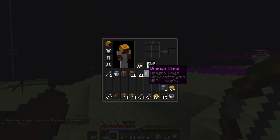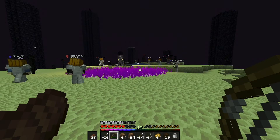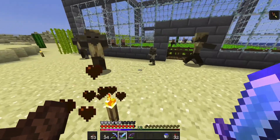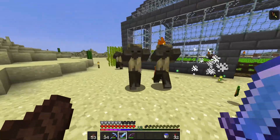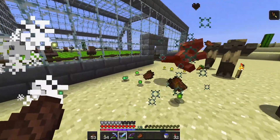We don't have the custom texture for the dragon wings yet because Optifine isn't out, but once it is we will have a custom texture for it and it can't be overwritten with any name either. Let's go outside and kill these guys — they really need to get out of here. They're annoying, and we can actually make a farm out of them.